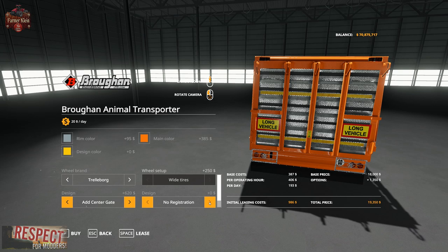Then we have Registration Plates. We have IRL — two different IRLs — Italy Registration, Germany, UK, France, Netherlands, Denmark, UK, or US Registration, and a No Registration option.